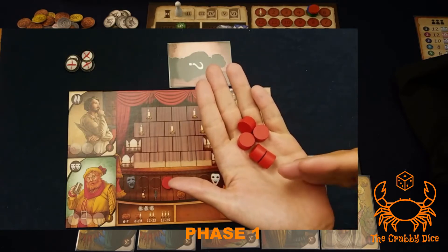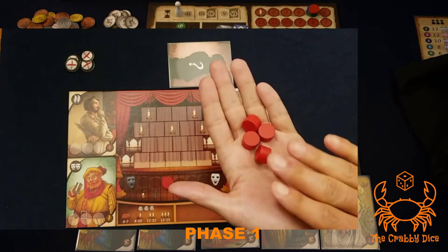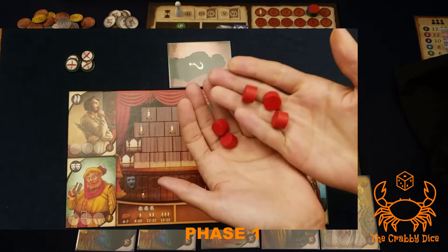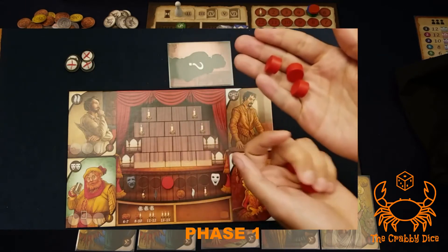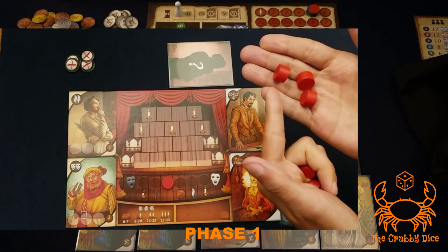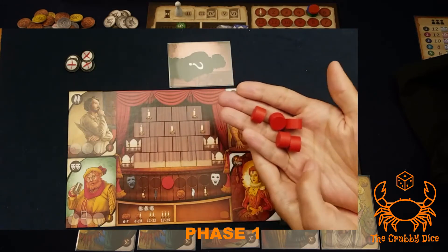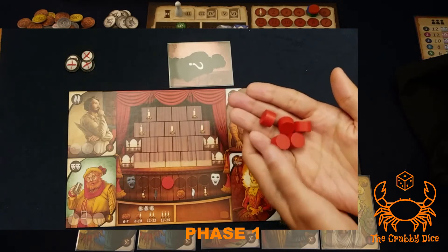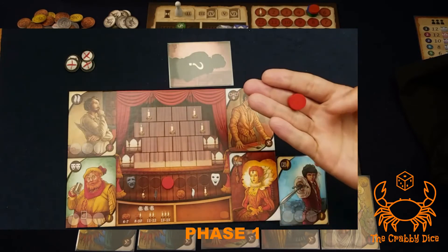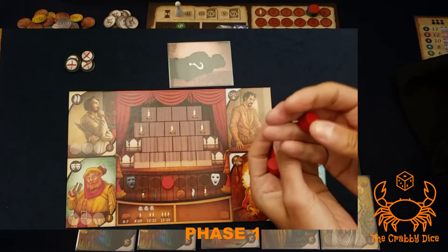It uses golf rules: the lower you bid, the earlier in turn order you go, and the amount you bid equals the number of actions you get in the following phase. For example, if I bid three, I'll go roughly mid-turn order but only have three actions. If I bid all five, I'm likely to go last but have five actions. If I bid one, I'm almost certain to go first but only get one activation.